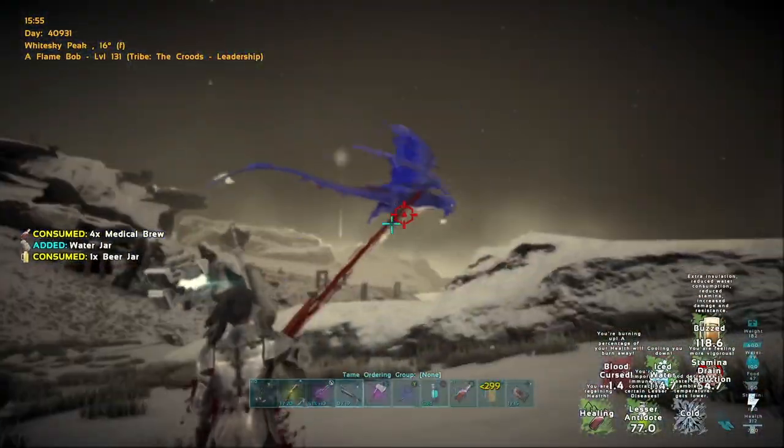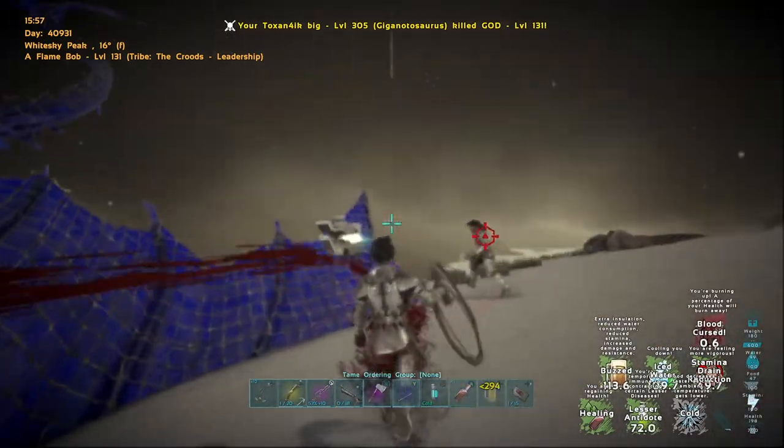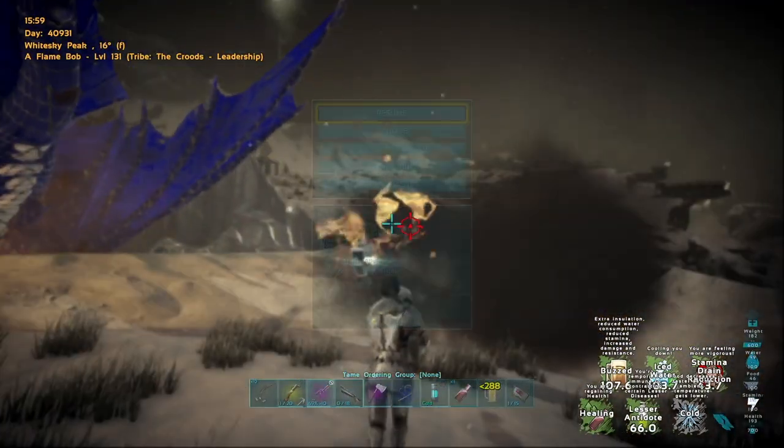Now there's just a wyvern guy left. I net him and I know the exact same thing is going to happen — he's going to pull out his cutter to try to cut his wyvern free, and if I whip it out of his hand, he's stuck. Now he's on foot, there's nothing he can do but run away, and the wyvern is dead.